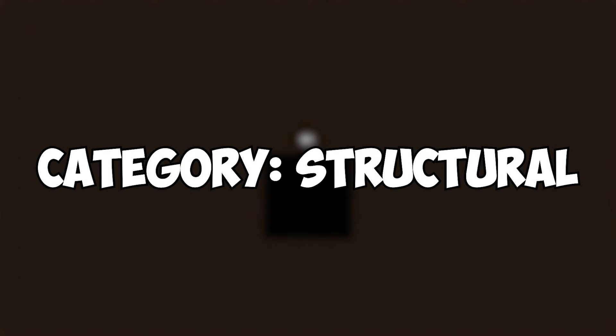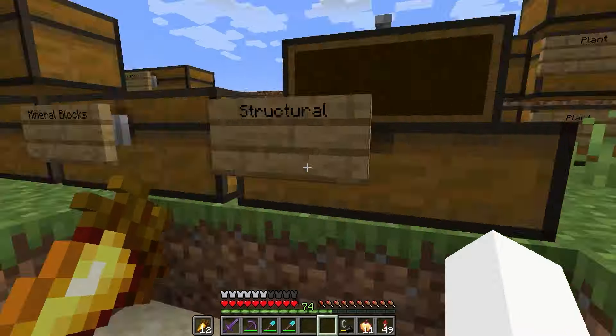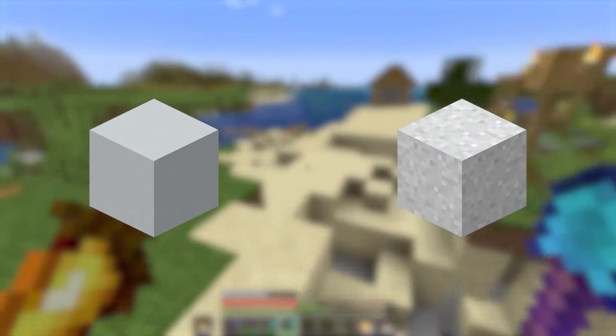Here we are — final category. It just consists of blocks we've already gotten to craft things like stairs and slabs, so I won't bother showing the process of obtaining a lot of them. First up were just bricks, cobblestone, mossy cobblestone, and cobbled deepslate — all pretty self-explanatory.